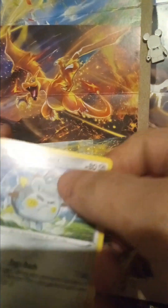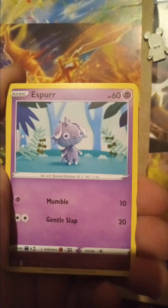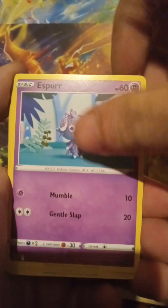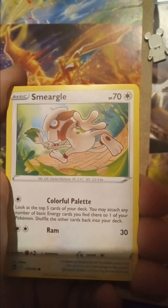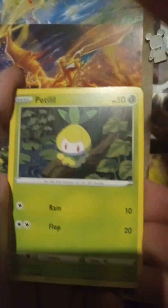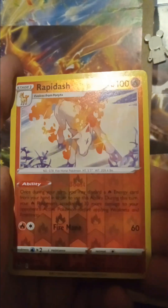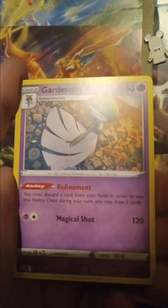Here's that code card for you guys. Togekiss, Espeon, Smeargle, Pidgey, Rapidash — reverse Gardevoir V-Star. All right.